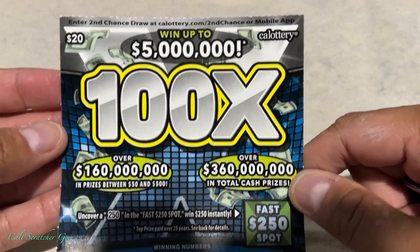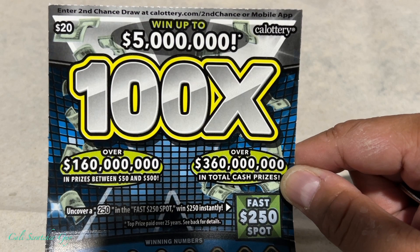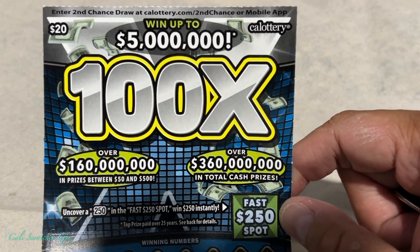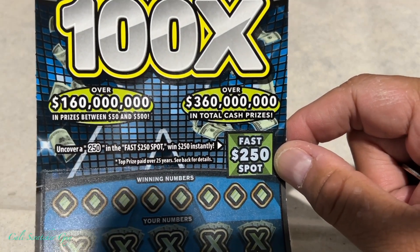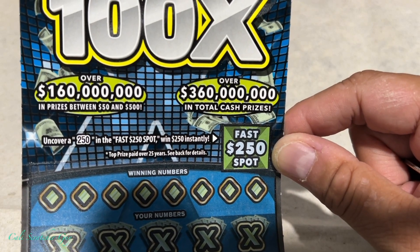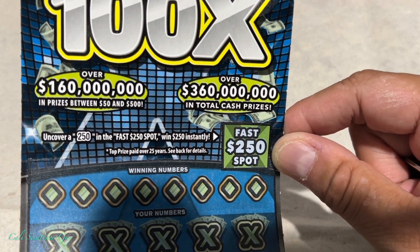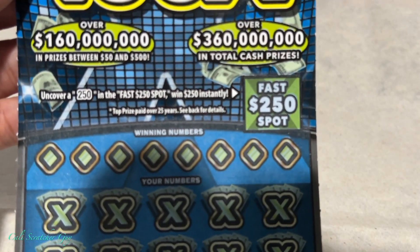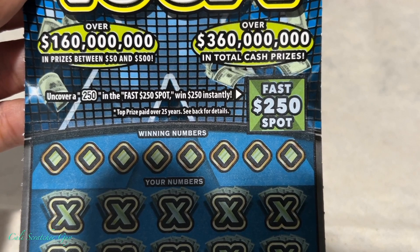Alright, so the jackpot on this one is $5 million. I think we should be set for life if we can win that $5 million there. It says over $160 million in prizes between $50 and $500. And then on the right side, over $360 million in total cash prizes. And then right in the middle here, uncover $250 in the fast $250 spot, win $250 instantly.